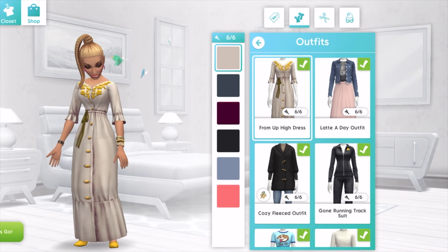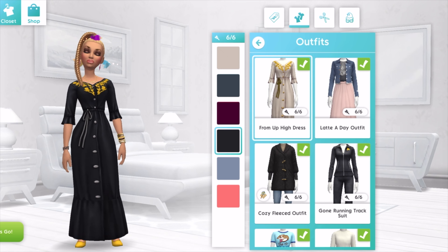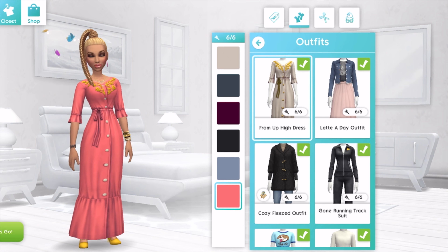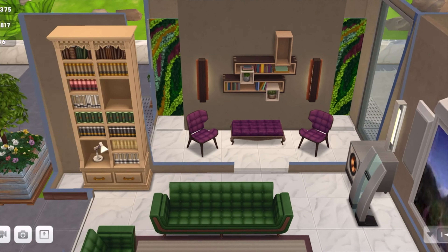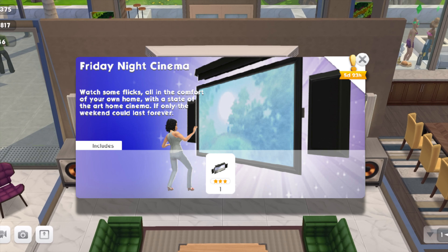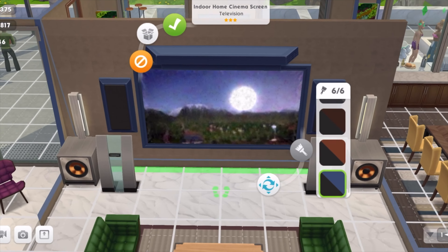There is an outfit with the gold pack — it's called the 'From Up High' dress. I really like it. I think The Sims should create a store for players to go and buy the fashion — my idea, I said it first! You get the Friday Night Cinema Screen for free when you have purchased the bronze pack, the silver pack, and the gold pack. That's when you get the indoor home cinema screen television for free. These are the variety of colors, and this gaming paradise house has two of these screens — one downstairs, another arrangement set up upstairs as well.